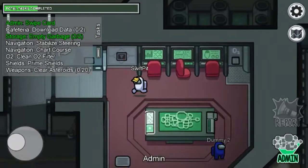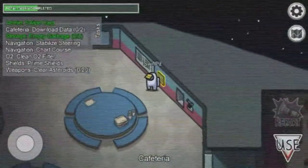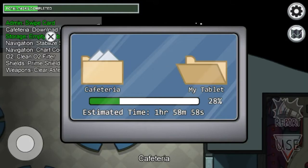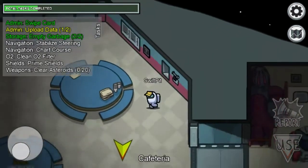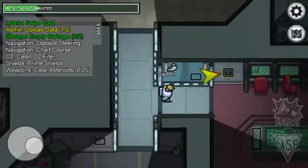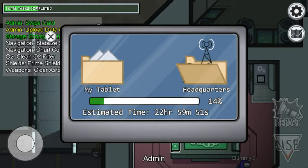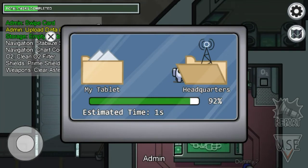Now a task is 'download data.' You just have to click the download button — it will do the process with animations and all the files. Then by taking those files, you have to go wherever the arrow is showing and upload it there.